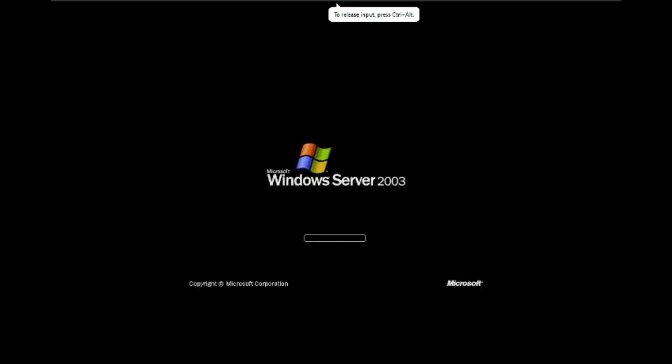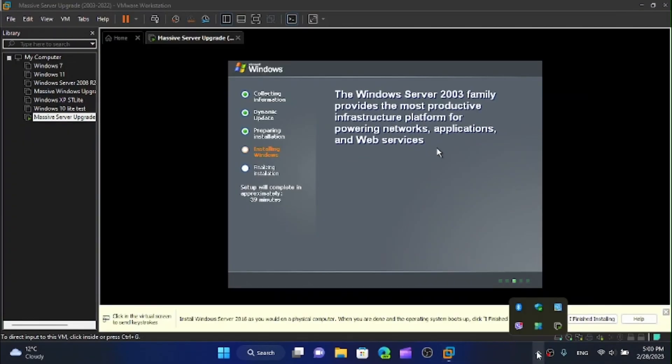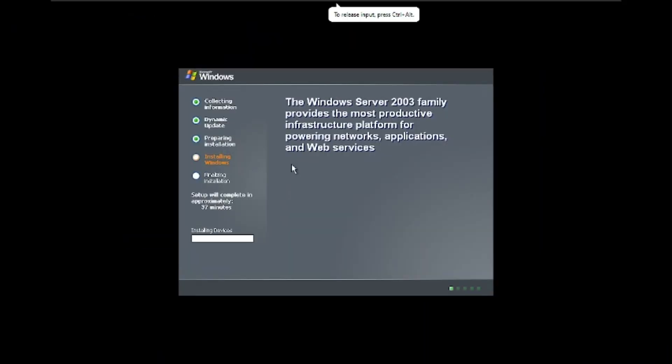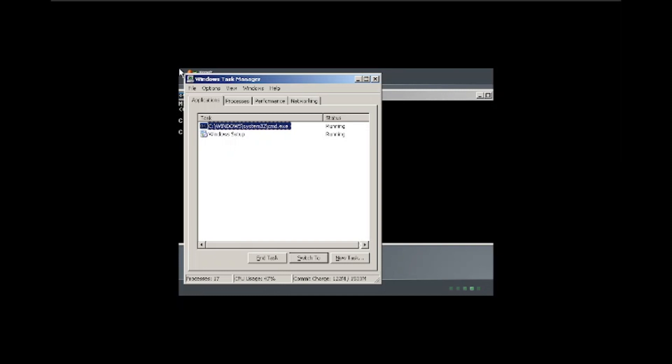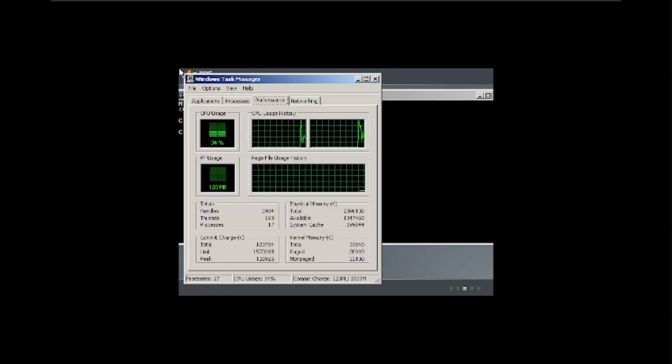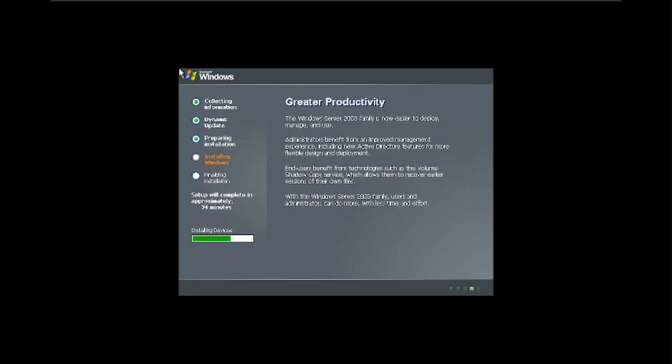Here we go. We have Microsoft Windows — this looks really similar to Windows XP. It says approximately 39 minutes remaining, which I highly doubt. It'll probably take about 5 minutes or so because this is a 64-bit version and I added about 2GB RAM. I'm just using 120 megabytes of VRAM so I should be good to go. My mouse behaves a bit weird but it doesn't matter. I'll be back once this is installed.